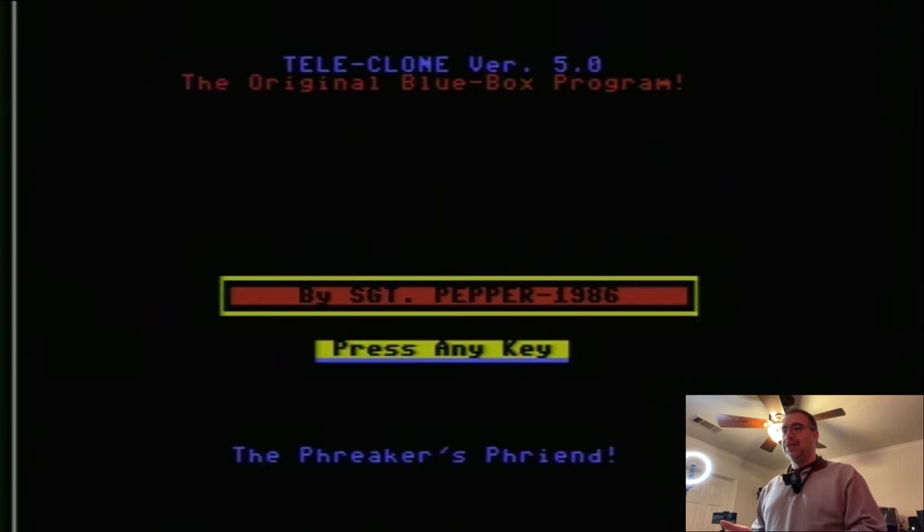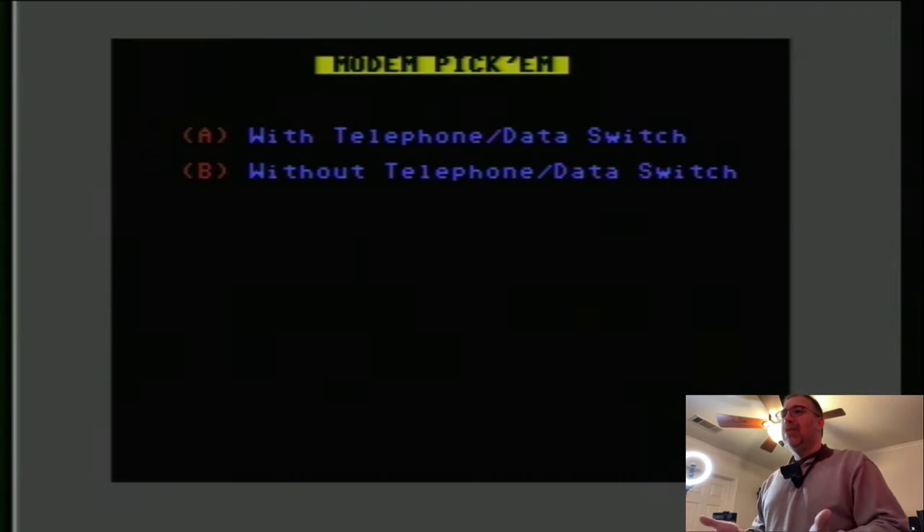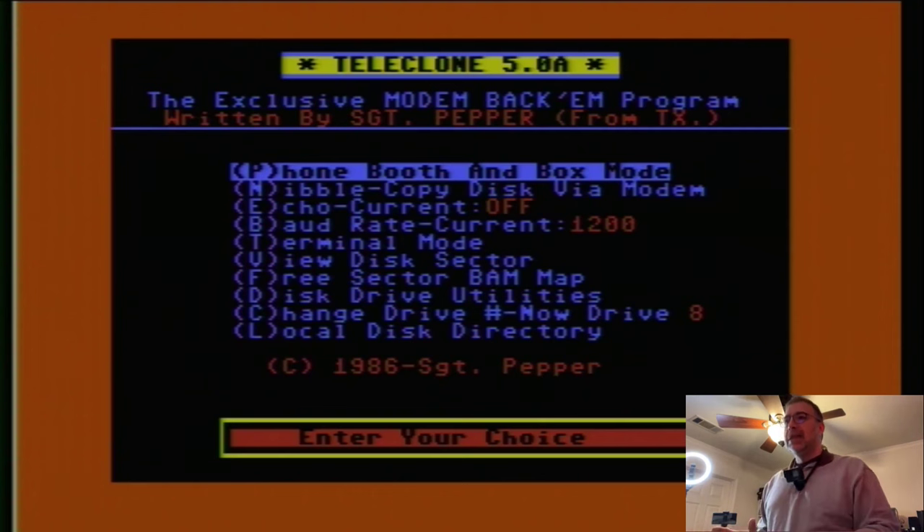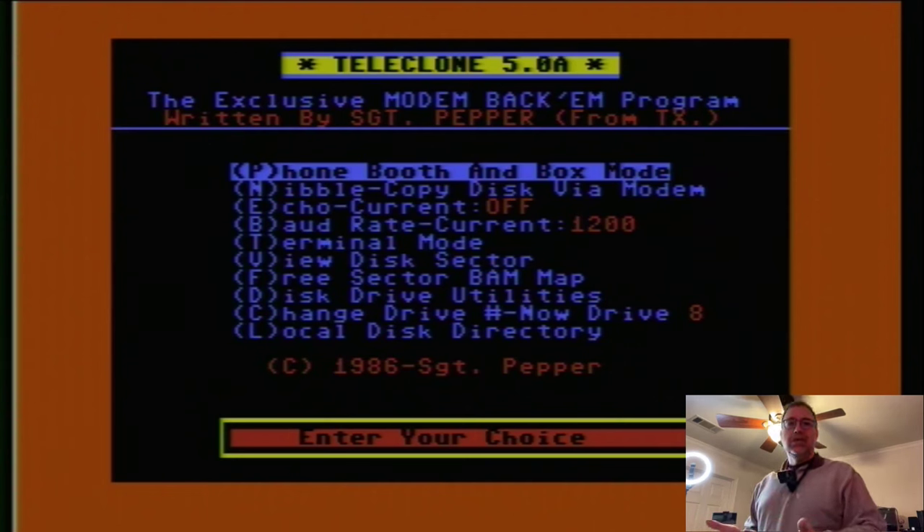It looks like we're starting with a utility — version 5.0 for the Commodore 64 and 128. It's a blue box program that came out in 1986, called 'The Freaker's Friend.' I can use it with a telephone data switch or without — I'll hit B. This is a modem-hacking program from Texas, my home state. When it says 'phreaking,' it means you've hacked the phone system to do something for free that normally would have cost you money — so this kind of program could get you in trouble.